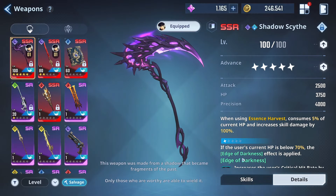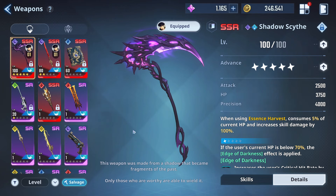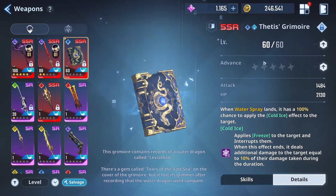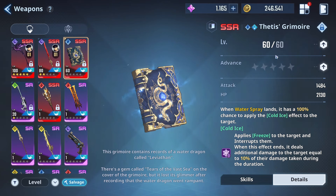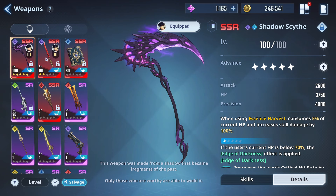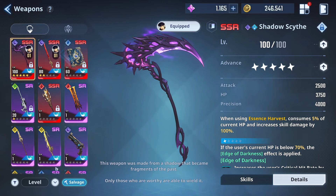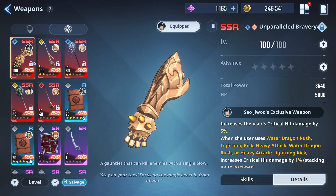Here's the interesting part: we beat literally all content with just two weapons — the ascension 5 scythe and the A2 plum. I just upgraded the Fetus Grimoire to level 60 from level 20, and Wind West Wind we didn't really use much. We worked our way through all content with just scythe and plum, showing that you don't need many different weapons — just two is already enough.